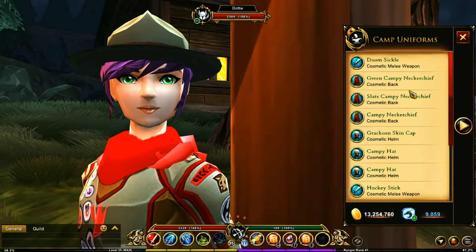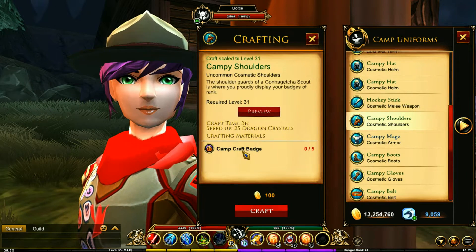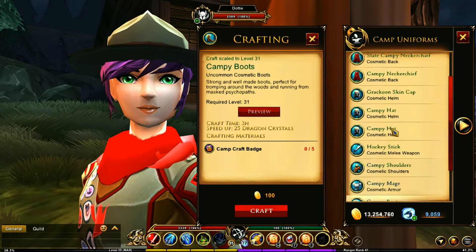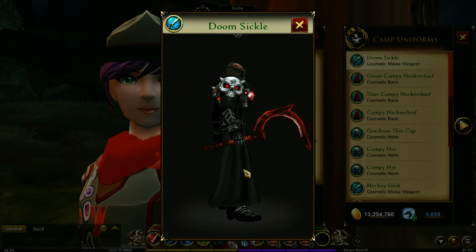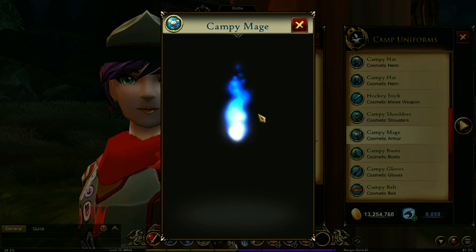So you've got the camp uniforms - this is all the different stuff that you can craft in here, but you're going to be needing camp craft badges for everything. Some of these things are really nice. I like this dark red on that. You get a couple outfits like the campy mage.